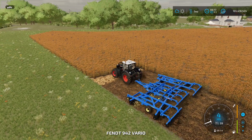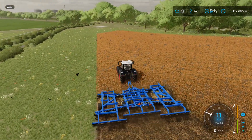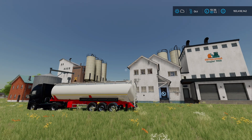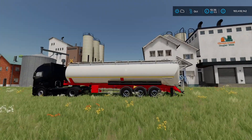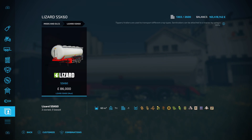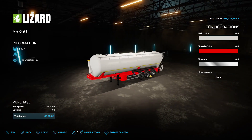Two jobs in one, very nice. Now last mod for the day - we've only got two today - is the Lizard SSK 60 by Pascal Couch, 14.81 megabyte download. There are three things to this: a sugar mill, a grain mill, and this tanker. You'll find the tanker under trailers. Look at what it holds: wheat, barley, oats, canola, sorghum, sunflower, soybean, corn seeds, sugar, flour, road salt, lime and solid fertilizer.